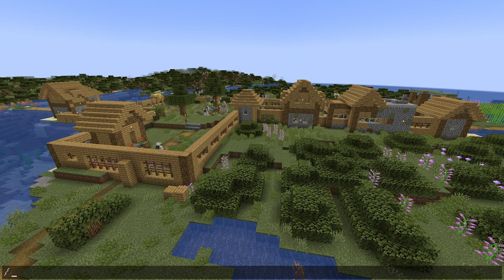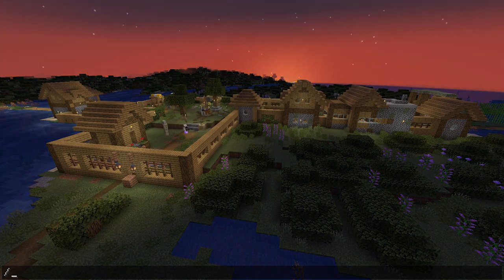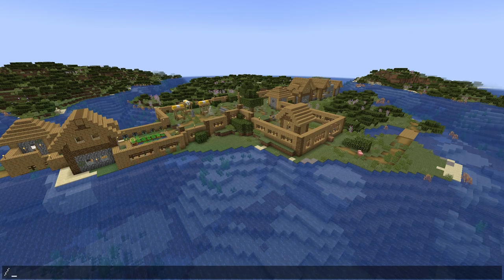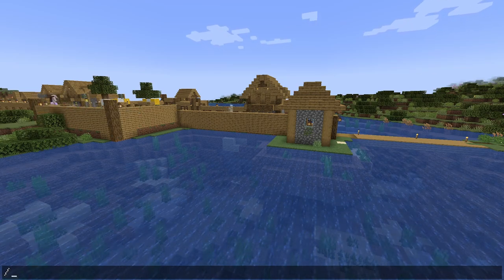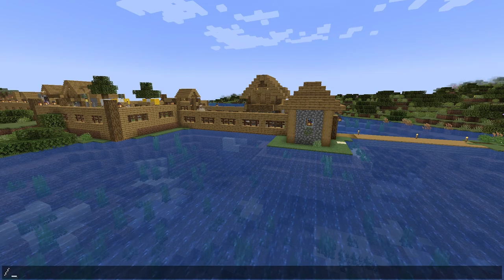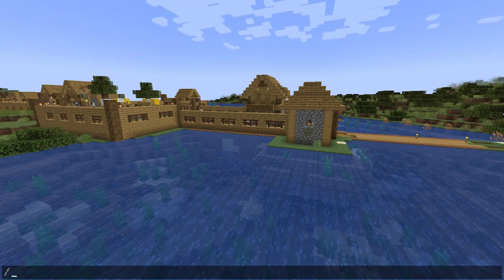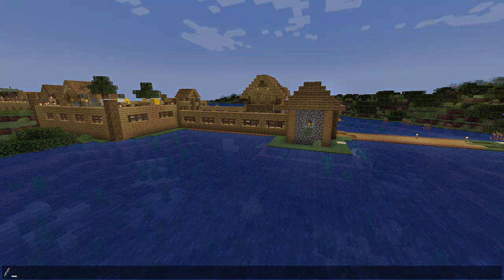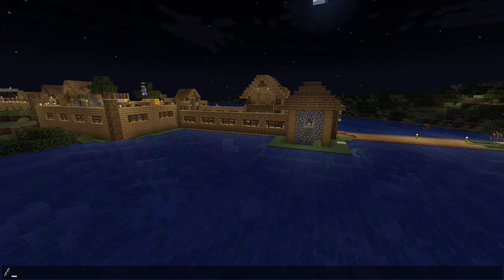We need some slabs for the roof and we'll have ourselves a nice little watchtower — a lookout spot. I'm going to jump over to the other village and get some ladders and wooden stairs. Alright, got some materials, came back — didn't find stairs but I did find vines. I got this part done. I had to switch to jungle fence because I ran out of oak fences, but it still looks pretty good.